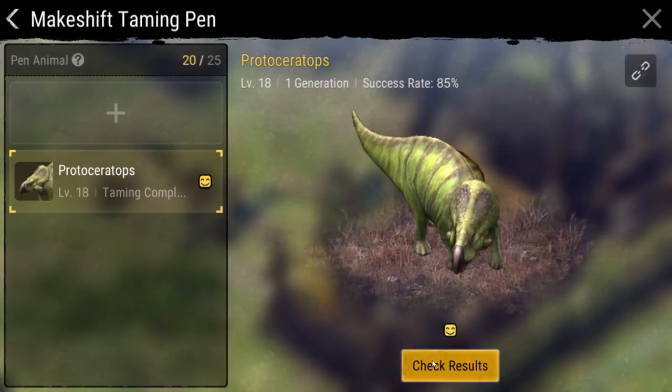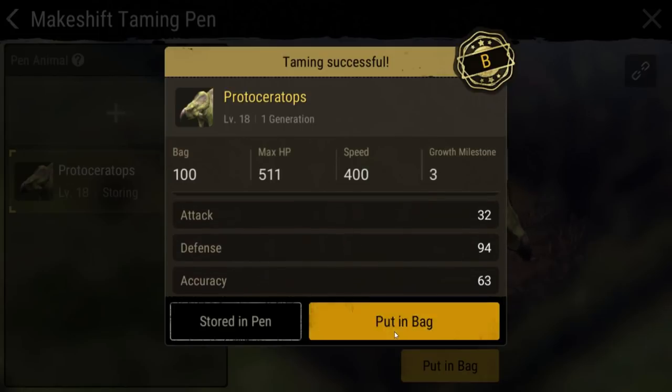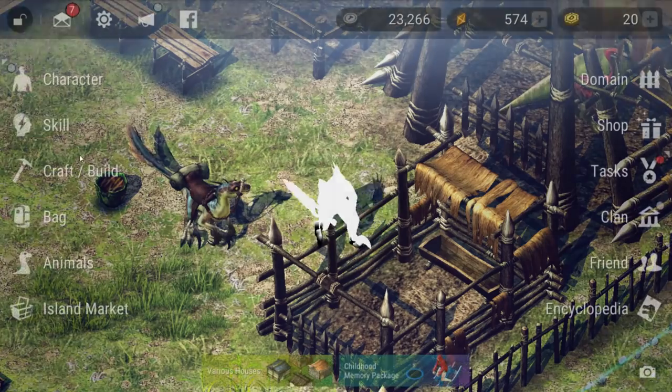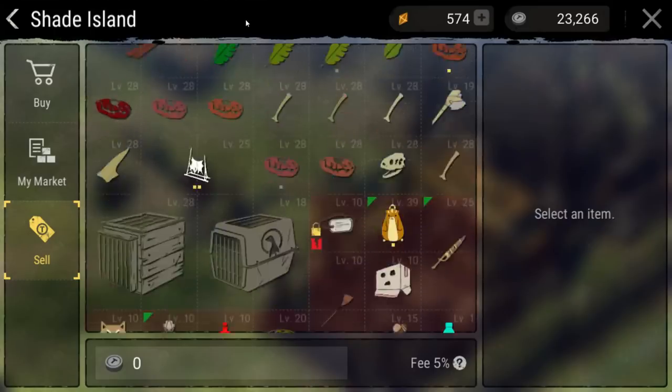You'll want to explore the taming skill set in order to get the best mounts available to you. The taming skill can be found under the survival category. The only way to increase this is to level up your character. While levelling, you can practice taming by capturing and taming Zebraceratops and then selling them on the market.